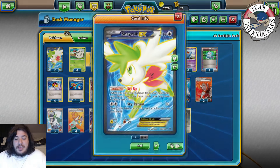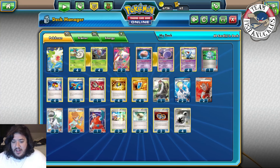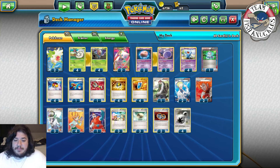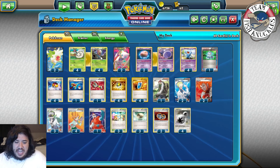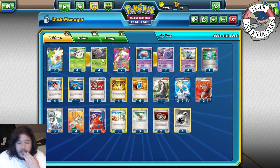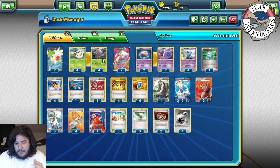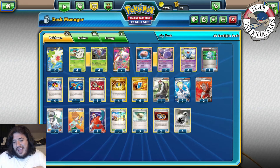We also play two Shaymin to help set up. Some people ask why we play Shaymin when Wobbuffet shuts down its ability. We're going to use Shaymin when Wobbuffet is not in the active spot — we put Wobbuffet in the active spot instead. That helps draw more cards if needed. We only play two, and you could cut down to one. Also, Wobbuffet shuts down Shaymin when needed, which is really nice.